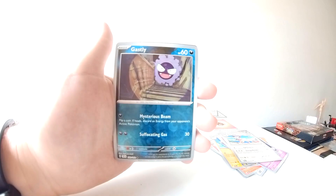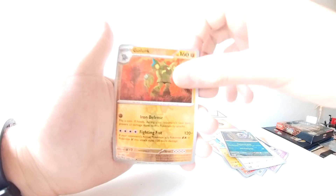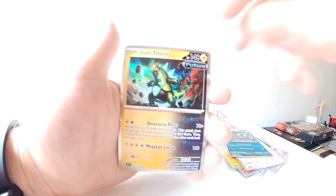Delcaddy, Ghastly. Got something good at the back — good look. Ooh, Iron Thorns! Basic energy.